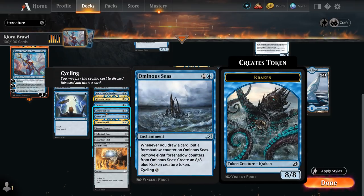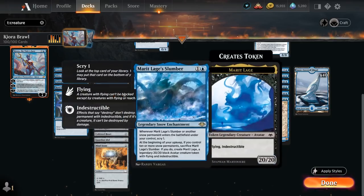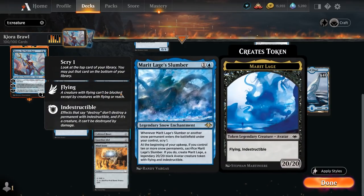Ominous Seas is an enchantment that accumulates counters, and at some point we can remove eight of those counters to create an 8/8 blue Kraken creature token. We also have Mystic Reflection... rather, Mystic Remora — actually it's Marit Lage's Slumber, a legendary snow enchantment that lets us scry whenever a snow permanent enters the battlefield under our control. At the beginning of our upkeep, if we control 10 or more snow permanents, we can sacrifice it to create a 20/20 black Avatar with flying and indestructible — another reason to include those snow-covered islands.